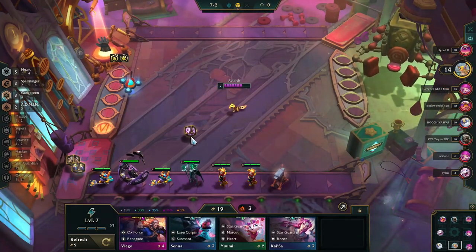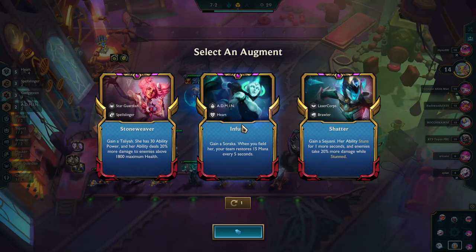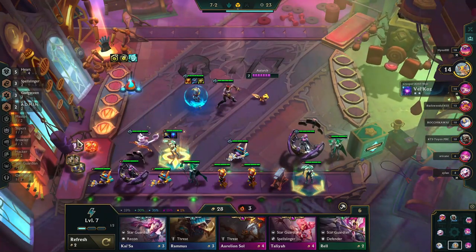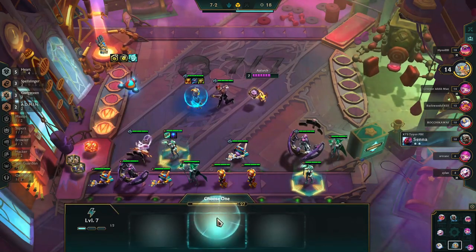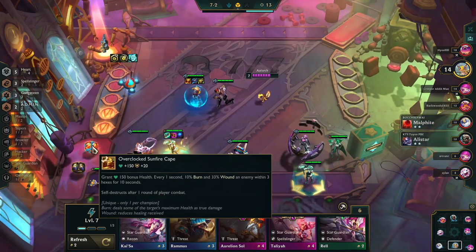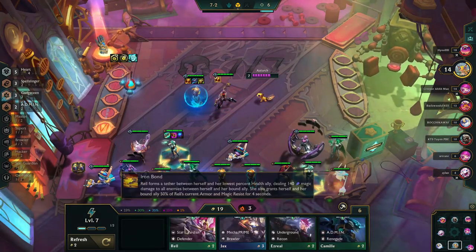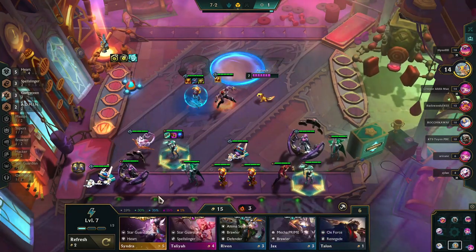What you are really hoping for in this build is the Hero Augment. Infuse on Soraka is going to make her nearly unstoppable — the team gets mana every five seconds, keeping them casting and more powerful. In this case I go with Blue Buff, Hextech Gunblade, and the Jeweled Gauntlet as the enhancer. And remember I'm still getting Gadgeteen items because I took the Gadgeteen Heart augment at the beginning.